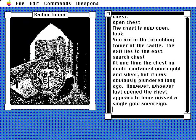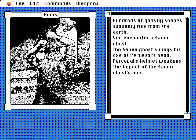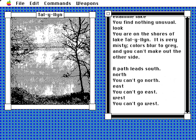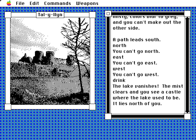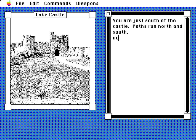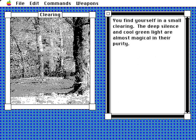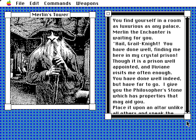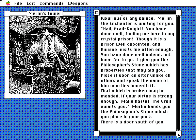Elsewhere, some ruins have a Saxon ghost in them, impervious to physical assault — apparently the player is supposed to offer them a weapon. On another screen fairly nearby, Percy tried to drink a lake only for it to completely dissipate, revealing a castle. Here, the Lady of the Lake hands over a talisman which can be used to get into Merlin's glass tower. Merlin hands Percy the Philosopher's Stone with very little explanation, and sends him on his way.